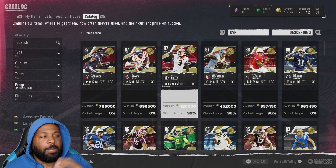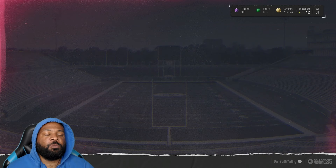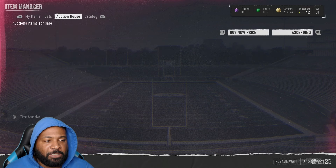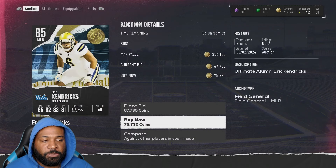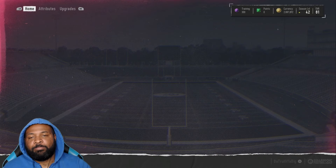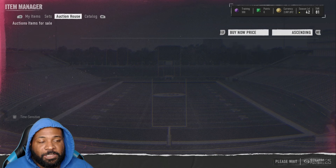I'm going to do this promo by promo. The first person I want to pick up — I think the greatest budget user in the game right now. He was at 60k, I think he's close to 80 now, around 75k — Eric Kendricks. We need a user middle linebacker, so we'll take that. Sticking with the Ultimate Alumni promo, we also got to get one of the best receivers in the game.